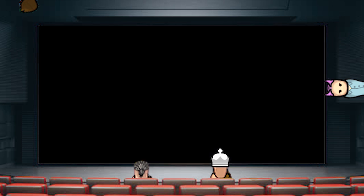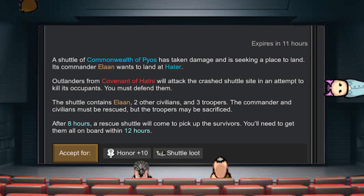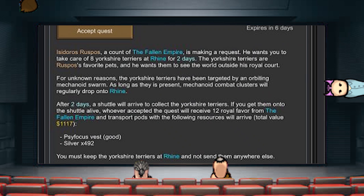Speaking of renouncing — heirs are automatically assigned when a title is obtained. Should a noble die and be resurrected, the heir keeps the title, but you can renounce it back to the original noble. To sum it all up: do stuff the empire wants and get awesome rewards. The empire can ask you to do many things. At first they seem rude and will ask you to do stuff like protect terriers for a while, that for some god-awful reason have mechanoids wanting you dead.